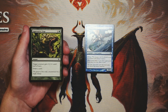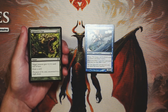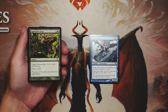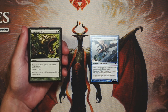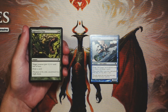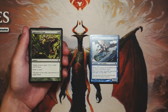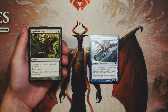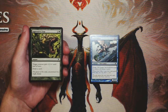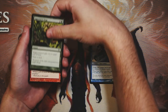Our second card is Aggressive Urge — an instant for one and a green: target creature gets plus one, plus one until end of turn, and you draw a card. It's your standard combat trick, but what's great is it also replaces itself, which seems to be a theme of this set. Any card that replaces itself is really nice because you're not losing card advantage. It's not the best combat trick — only plus one, plus one for two mana — but if I'm in green, I'd definitely consider running it.